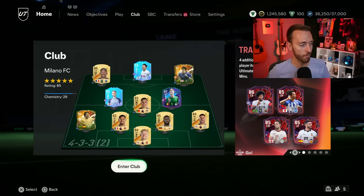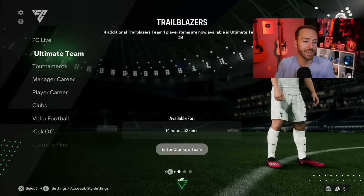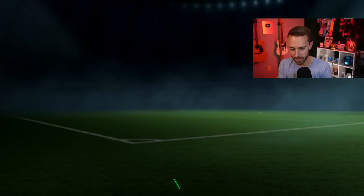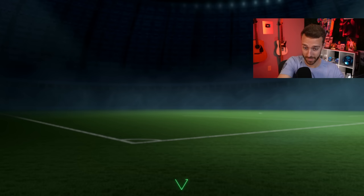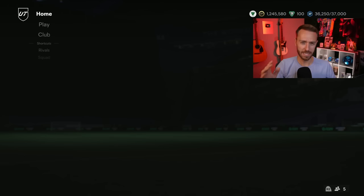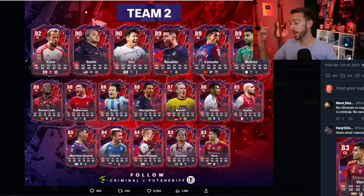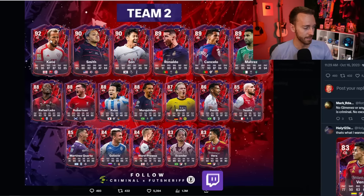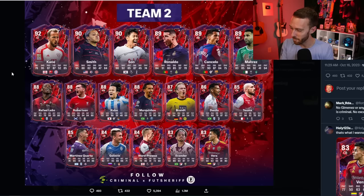Let's talk about Trailblazers Team 2. On the loading screen, I believe it is Sophie Smith, Ronaldo, and James Ward-Prowse, which matches up perfectly with the leaks we've had since Monday. Ronaldo, Sun, Sophie Smith, Harry Kane, Rafael Leal - this is a good promo team. This is better than some promo teams we've had. I look back at Rule Breaker's team one last year that Ronaldo was also in - the rest of that promo team was not good. This is definitely better.